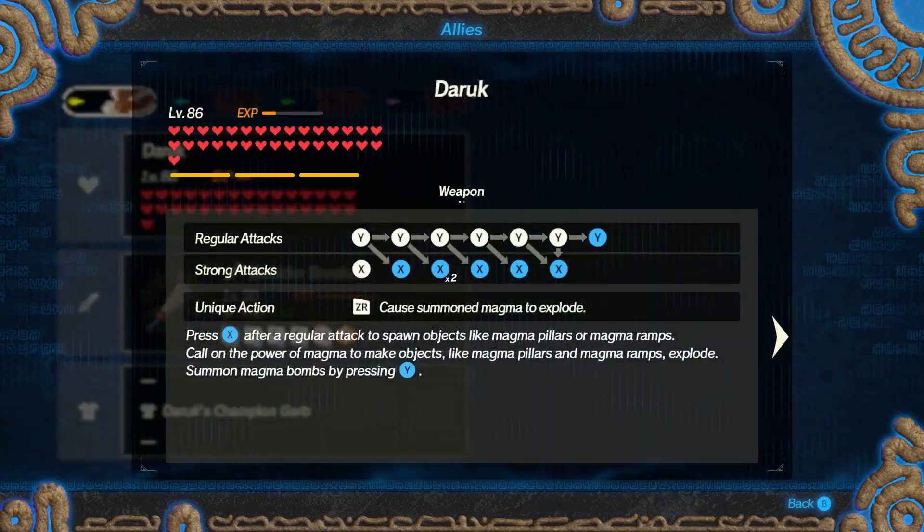Opening up the attack menu for Daruk, here are all of his combos and abilities. Throughout this video we'll take a look at each one of these and what exactly they do. I've already hundred-percented the game, so these are indeed all of the attack combos and abilities with all the upgrades. If you're still early on in the game or just barely unlocked him, you probably won't have some of these, but you can always come back to the video later.